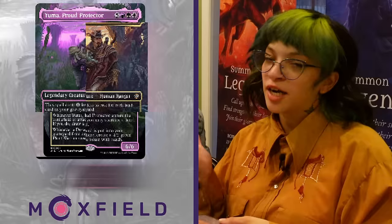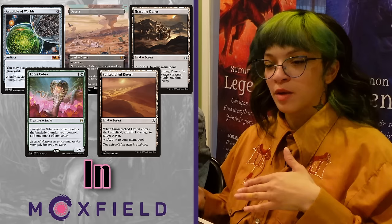I'm playing Yuma, the Proud Protector. I love this deck — it's a really fun, very Mandalorian-inspired one. I took out 10 cards because I wanted to replace some of my lands with more deserts; it's a desert-focused deck. I put some cool creatures, Abundance, Conduit of Worlds, and a Crucible of Worlds in there because we're playing a lot of lands in our graveyard — just trying to play lots of lands and do the damn thing.